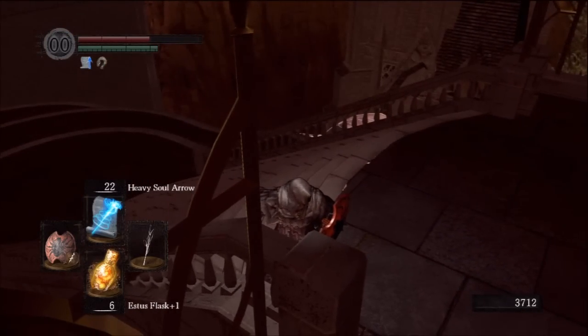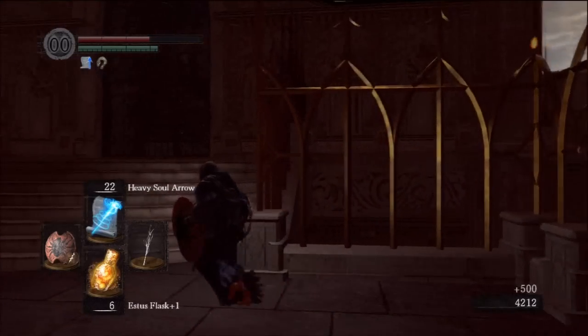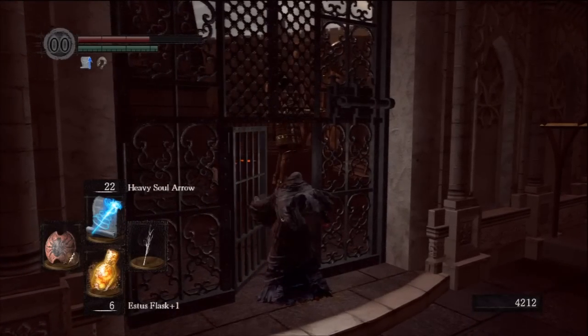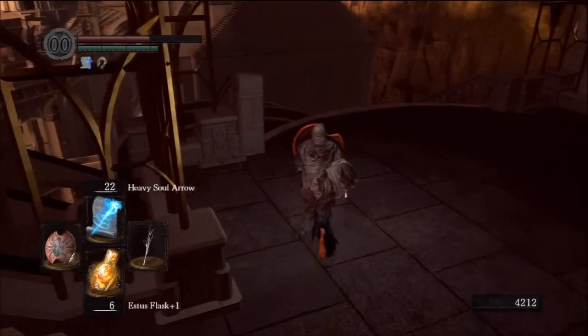As you can see, I'm using my heavy soul arrow and it pushes him off the ledge and he dies — sweet. So let's open this door here first just in case I do die. As you can see, there are the giant — I don't know what you call them, I just call them statues.